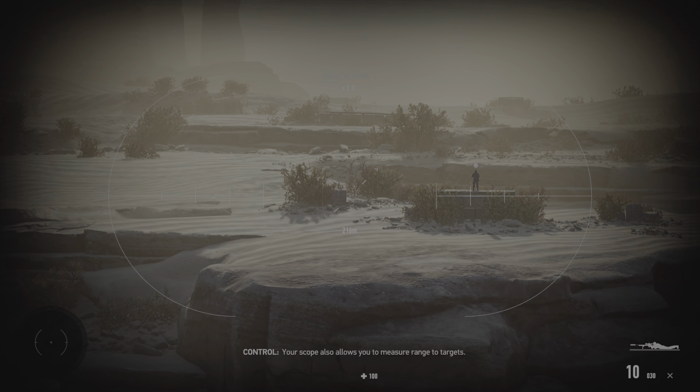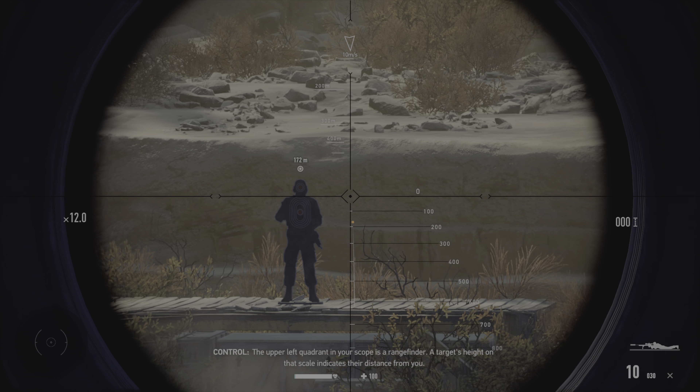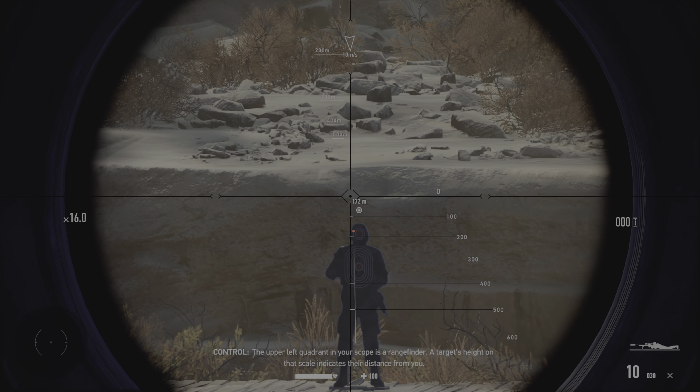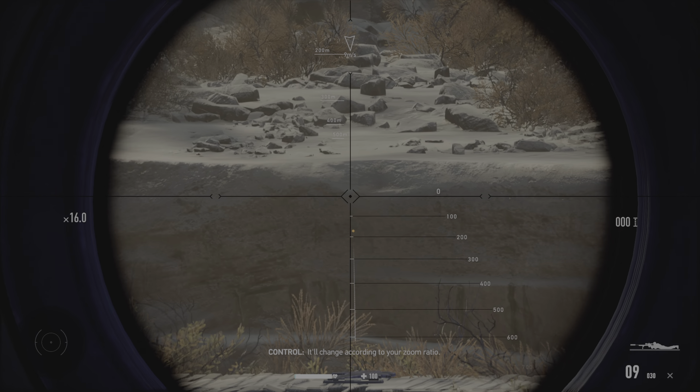Your scope also allows you to measure range to target. The upper left quadrant in your scope is a range finder. The target's height on that scale indicates their distance from you. It'll change according to your zoom ratio.